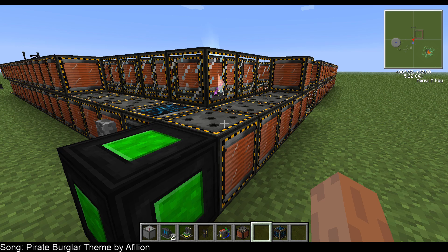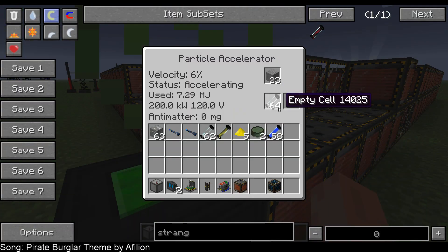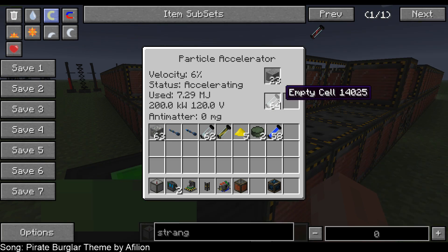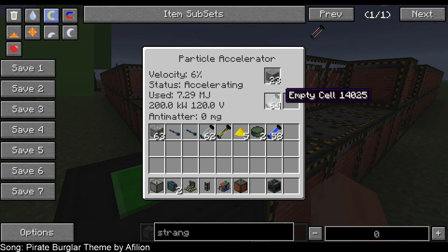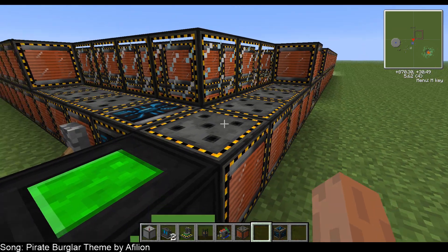The item input and output hatches would be used for inserting the material you want to process, as well as empty cells. You'd put an empty cell into the output hatch and it would fill with antimatter, strange matter, or whatever other particles we decide to produce. You'd also have a fluid output hatch that lets you output the material directly into a storage tank, which could then be used for crafting or whatever process you want.